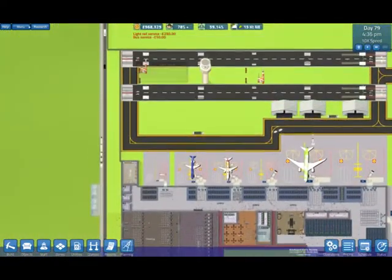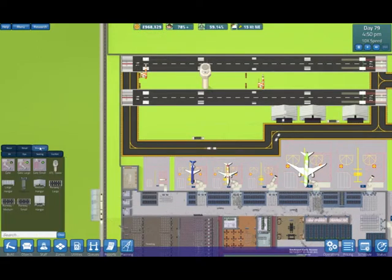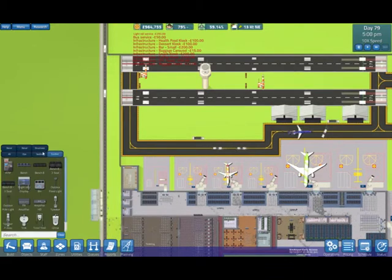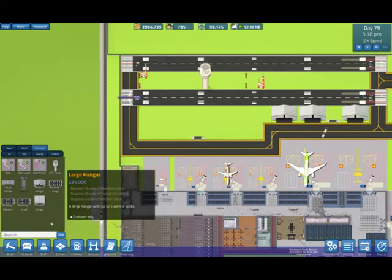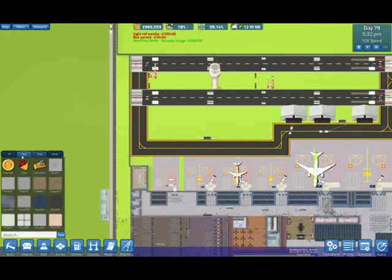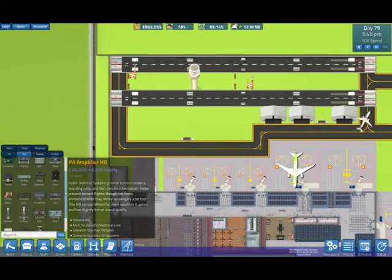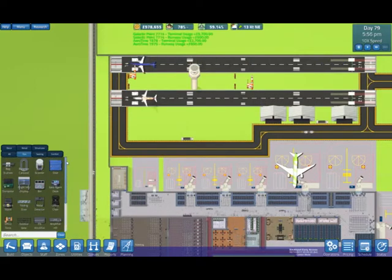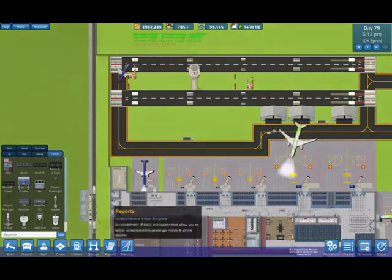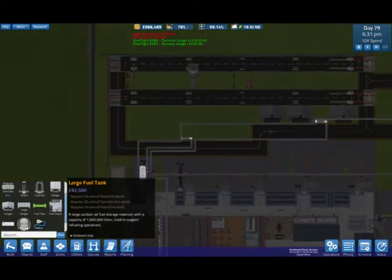The fueling stuff should be done now. If we go into objects - I wonder what they've put it under. It won't be comfort structures, not under buildings, not under operations apparently. Utilities - there's a petrol pump! There it is. So we need a fuel tank.